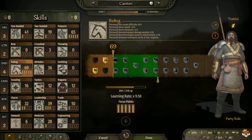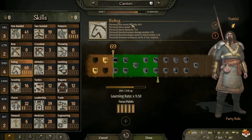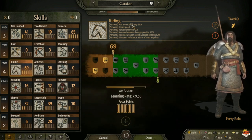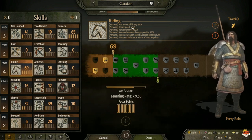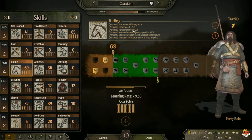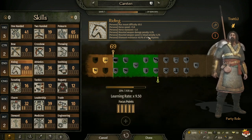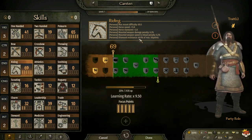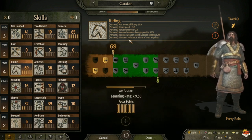The first skill line we're gonna go over is Riding. The higher your Riding is, the more maximum difficulty horse you can ride, which means better horses and more noble horses. It also increases your horse speed, horse maneuverability, and mounted weapon damage penalty will be reduced. Mounted weapon speed, mounted weapon speed reload penalty, mount resistance, and max HP are all improved as well.